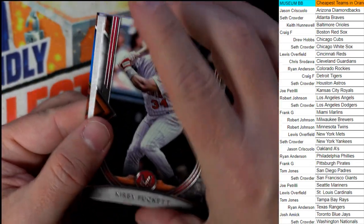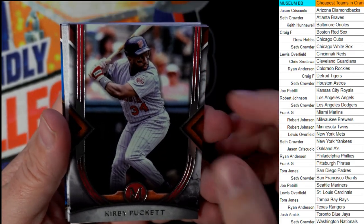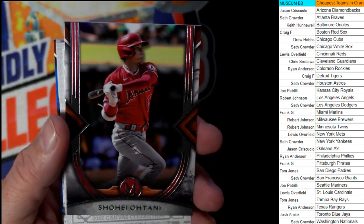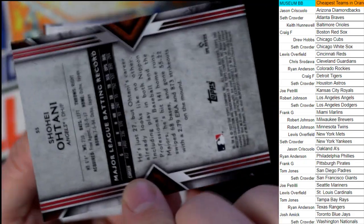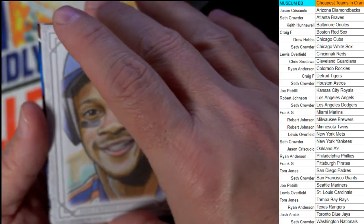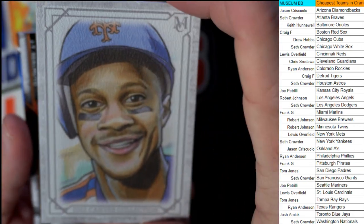Let's see if we can pull something crazy out of this last pack. We've got Kirby Puckett — Robert J., that one's coming out to you. Then we've got the Ohtani Angels — Robert J., this one's coming out to you too. We've got a Darryl Strawberry, New York Mets — Lewis, this one's coming your way. Canvas Collection. Nice art on that one.